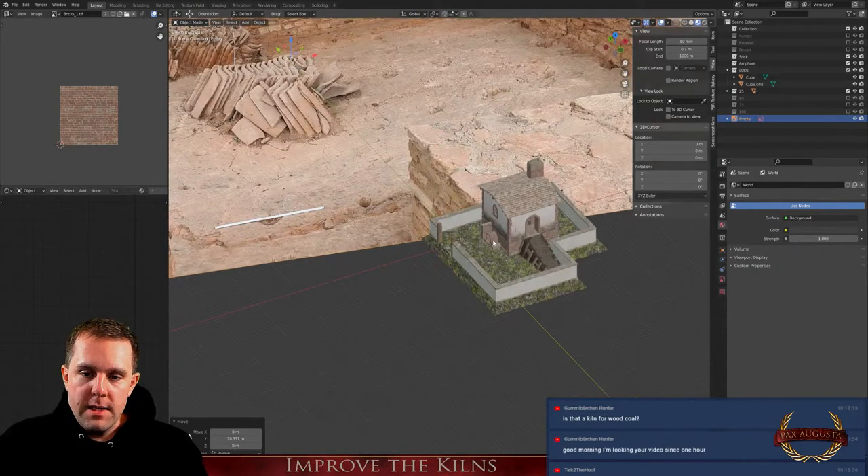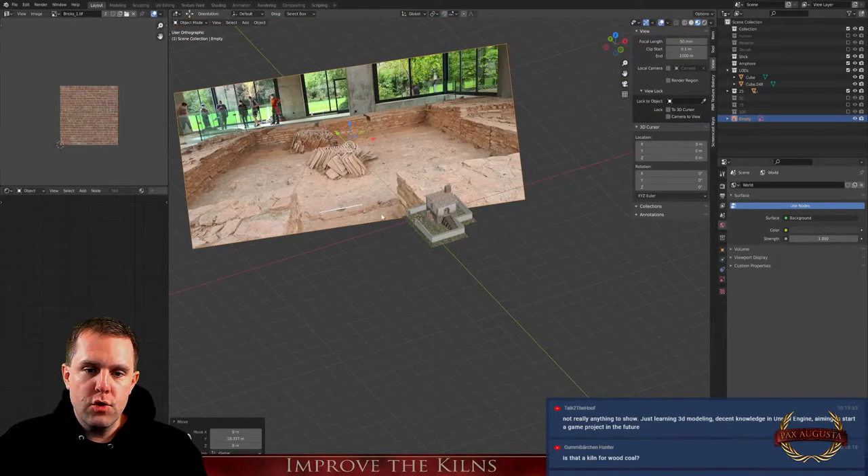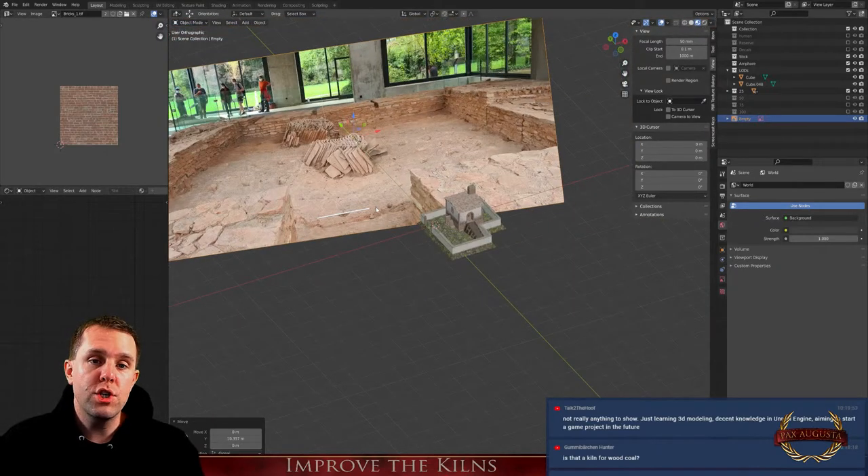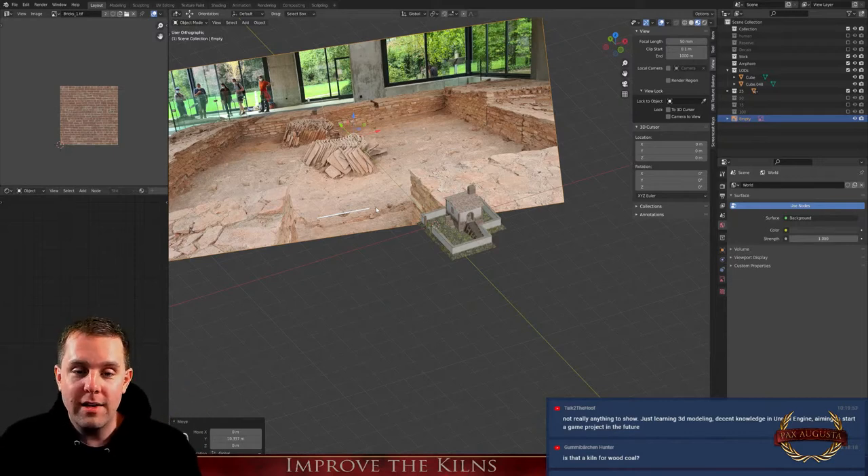This is the building from Augusta Raurica. There's a tunnel under this surface and you see the holes — here, here, here, and here — so the warm air goes up and dries the bricks for many days. They used a lot of wood. This is the entrance to bring in the materials, and there's a huge tunnel on the other side. I could go inside and it's freaking scary — it's so small.